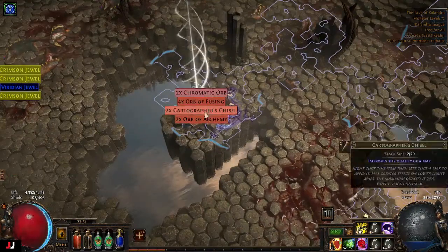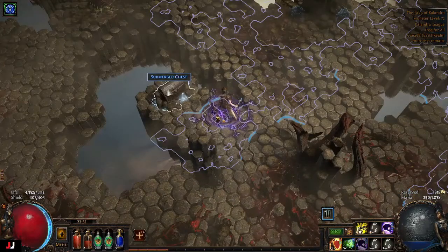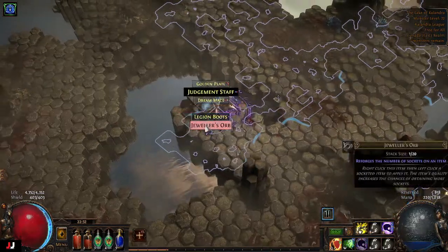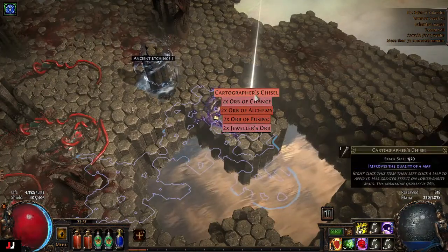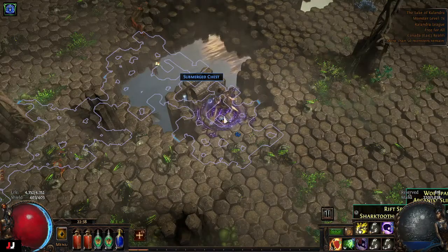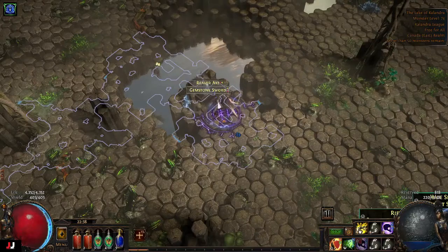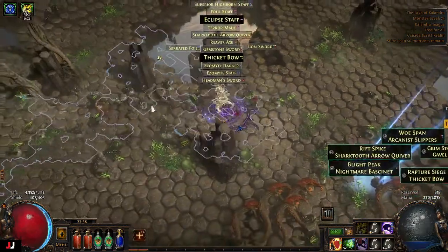Currency chest. Random chest. Currency one — the best we got were two alks out of that one. We got weapons now. Beautiful, look at that great loot.